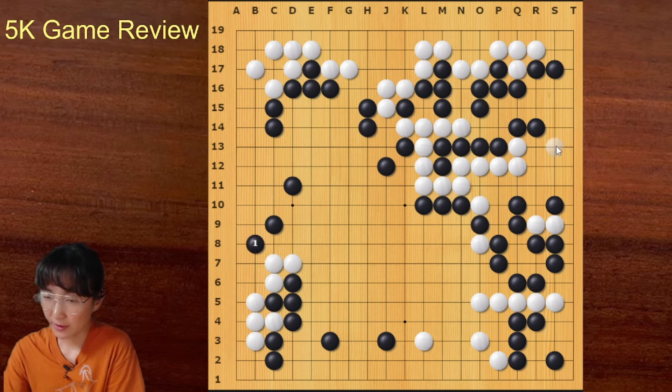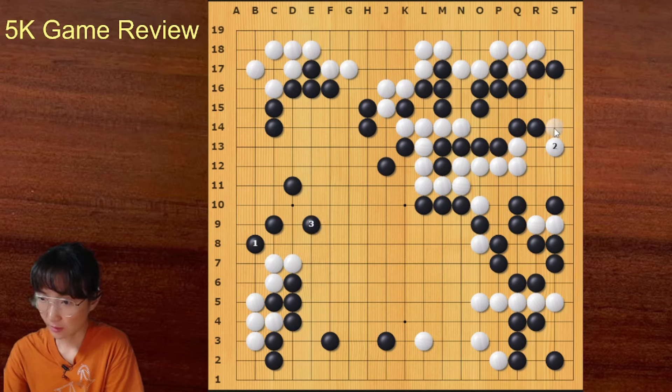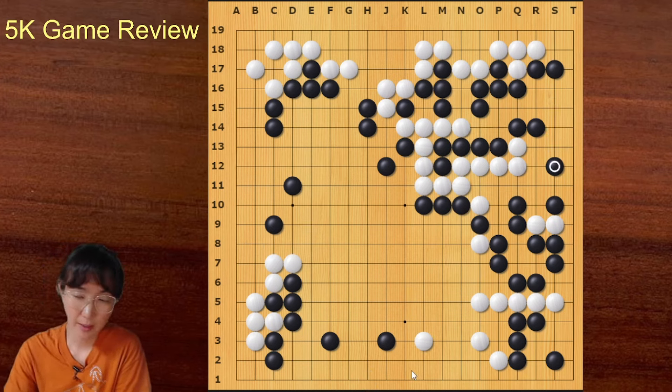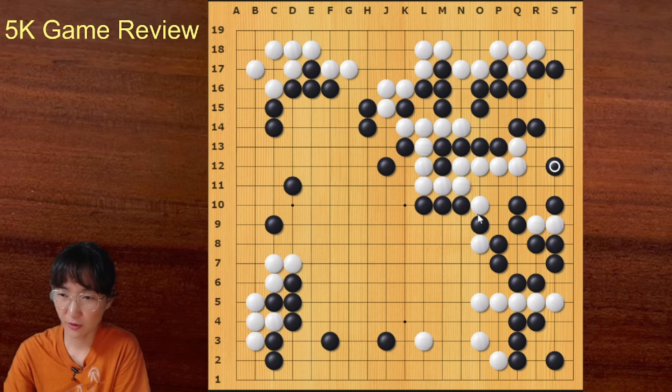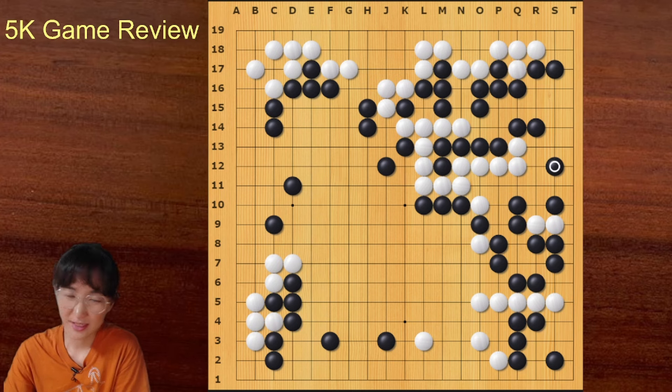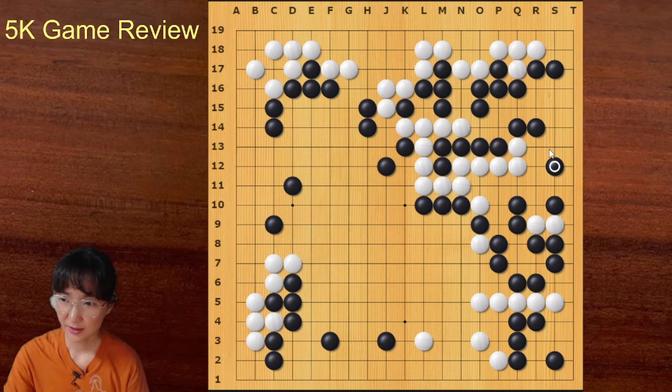For the right side, even if white goes here, black is alive — no problem. One more thing to think about when you play a handicap game: you shouldn't be scared. Even if your opponent is stronger than you, your group is safe; you don't have to worry about your safety. In many cases when we play a handicap game, we play so many chicken moves that we don't necessarily need to play. You could have played away and attacked those groups.